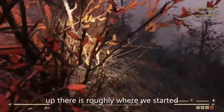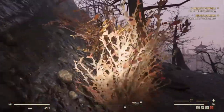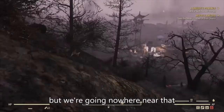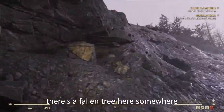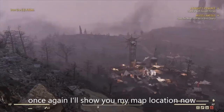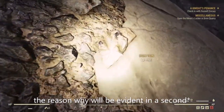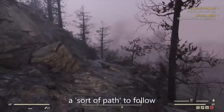Up there is roughly where we started — I'm going to carry on going this way. Due west. Down there is the raider camp, the Blood Eagle camp, the Sludge Works — but we're going nowhere near that. Just keep that on your right and keep walking. There's a fallen tree here somewhere with a cluster — that's it. Let's stop and show you the map location now. You can see we've pretty much done a big spiral back on ourselves, and the reason why will be evident in a second. There's sort of a path to follow.